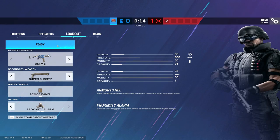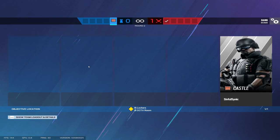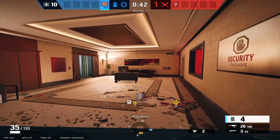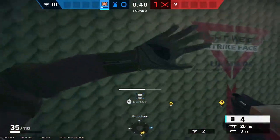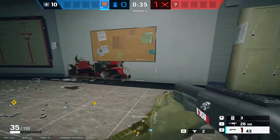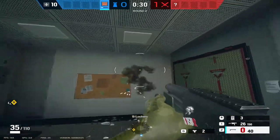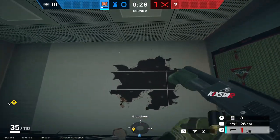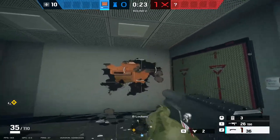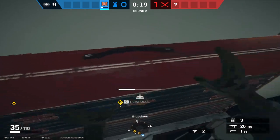Hello everyone, we're going to be doing Castle on Bank today. I wanted to show you what I use for my typical Castle setups and what I've seen work really well. The first thing I like to do if I spawn in-site is barricade this window here, and then get these footholes put in as well as head holes for the main stairs. You want to get it as flush with that platform as possible so that when they come down you can get anyone walking down those main stairs.